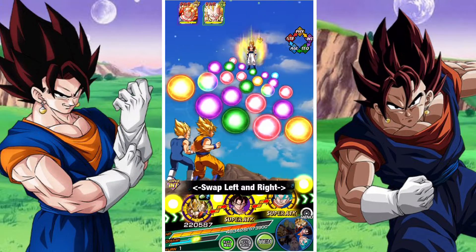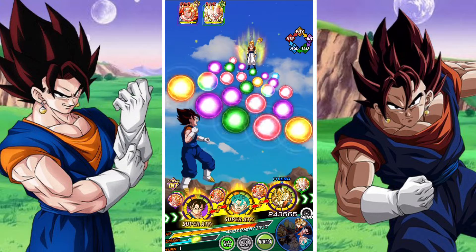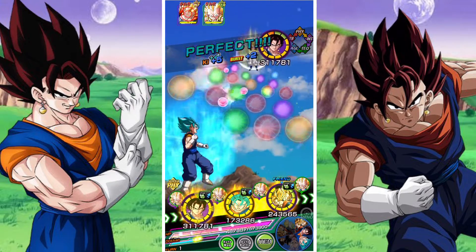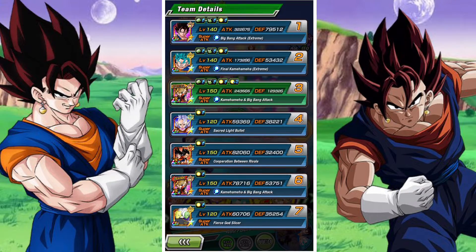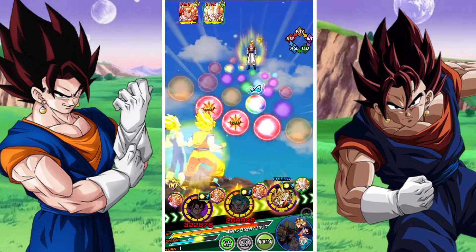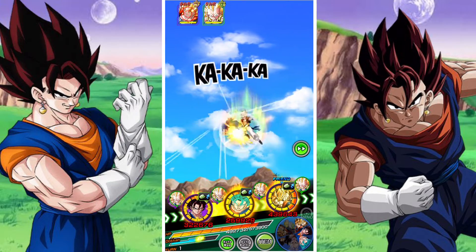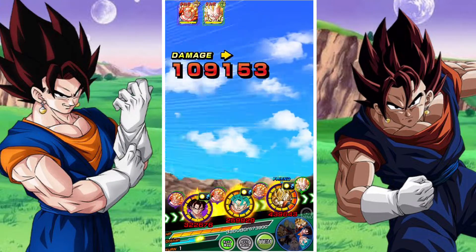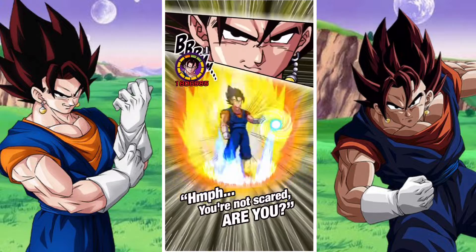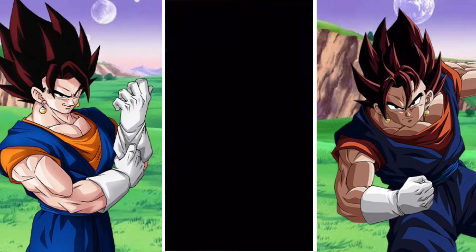We are going to see how he tanks without an item. It is kind of pointless because he's going to take a lot of damage, but I'd like to see how much he takes — we might as well. 108k, about 38 on a type disadvantage. It's just a lot of damage.